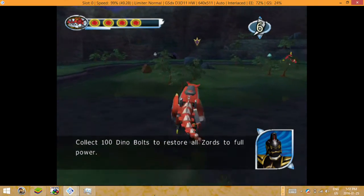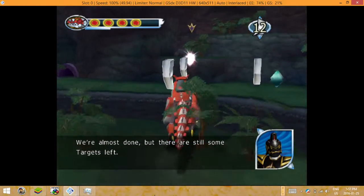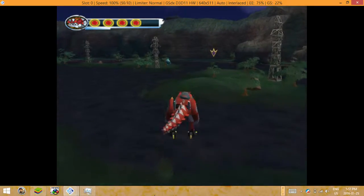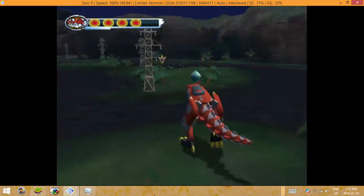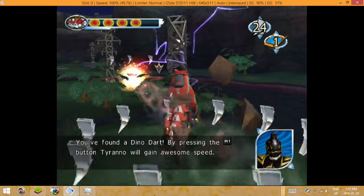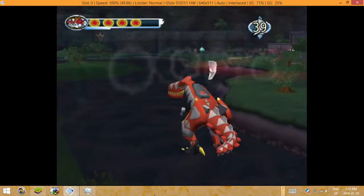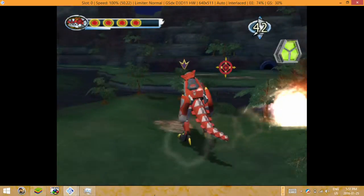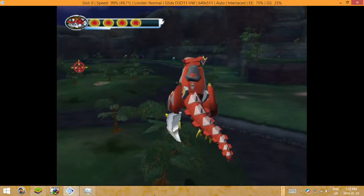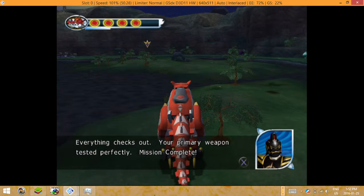Collect 100 Dino Bolts to restore all Zords to full power. We're almost done — there are still some targets left. Use your Dino Blast to destroy all of the targets. I found a Dino Dart — by pressing the R1 button, Tyranno is capable of running at amazing speeds. Use your Dino Blast to destroy all of the targets. Everything checks out. Your primary weapon tested perfectly. Mission complete.